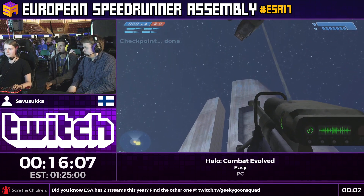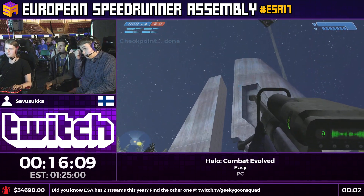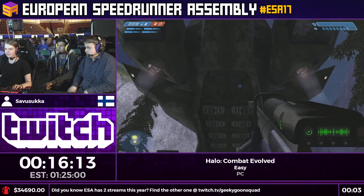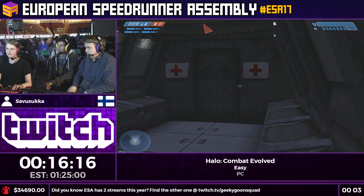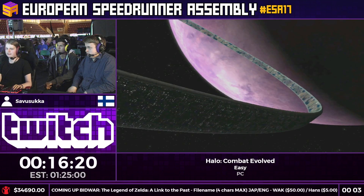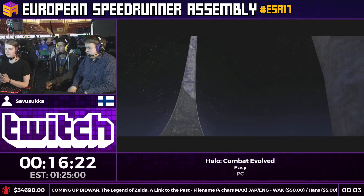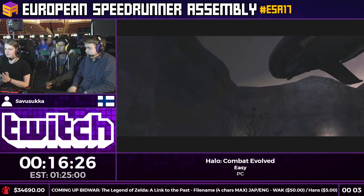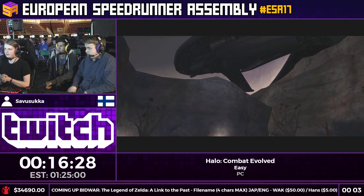Across the level there are these huge beacon towers — it's actually possible to launch yourself on top of those if you're doing crazy grenade launches with a Warthog. The Halo series has historically had a pretty active tricking community, so there's some pretty crazy stuff you can do in this game.